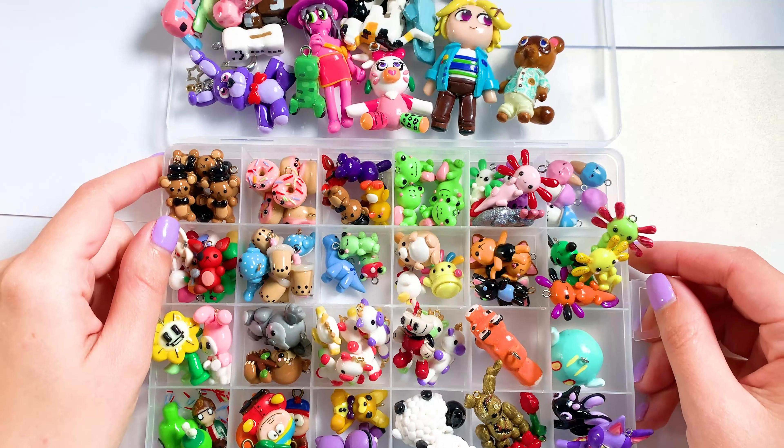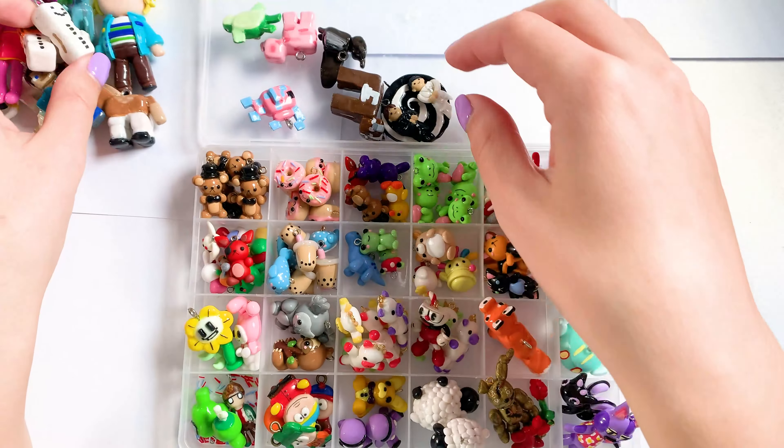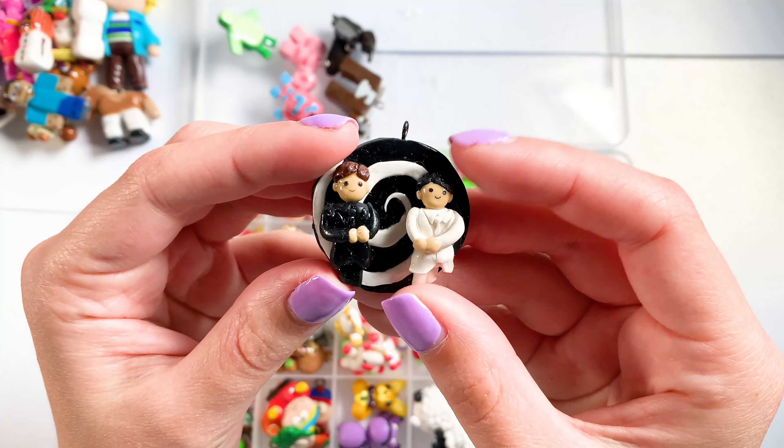This Minecraft Dolphin, this little Steve charm, I have a Minecraft Panda, this chicken from Minecraft — there are a lot of Minecraft charms in this section. I also have this Snow Golem — this one is with the pumpkin head, and this one is after you shear it off. He has this little smile. I have this Unus Anus charm.